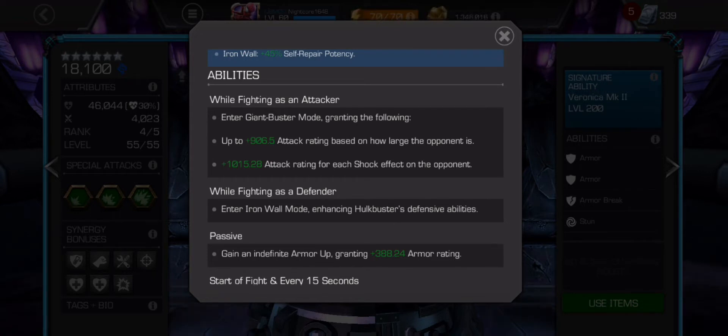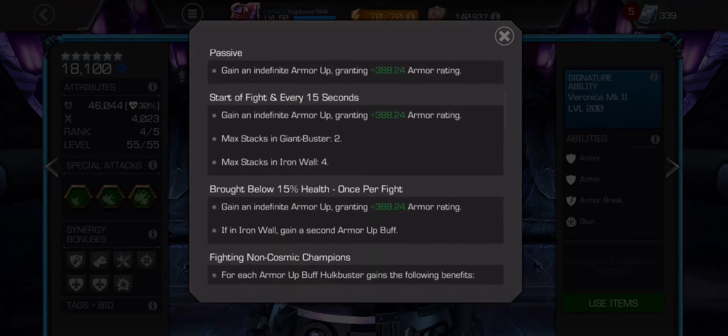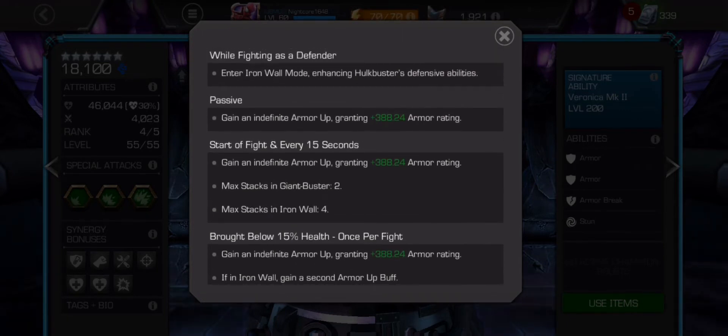Fighting as a defender enhances Hulkbuster's defensive abilities. Passively, he gains armor up buffs increasing armor rating by 388 per armor up. It's not a bad armor up — it's not bad, especially since you can stack it.